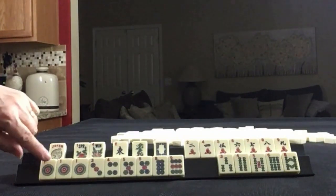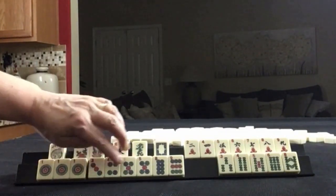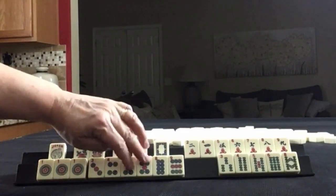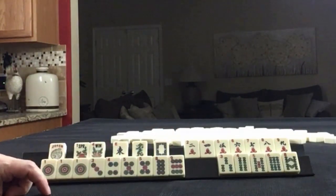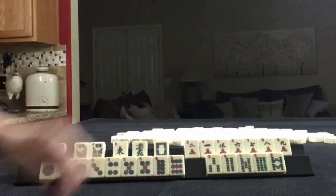In dots, we have 1, 3, 5, 1, 3, 4, 5, 8, 9 — a pung of 1s, pair of 5s. In bams, 3, 4, 5, 6, 8 singles.